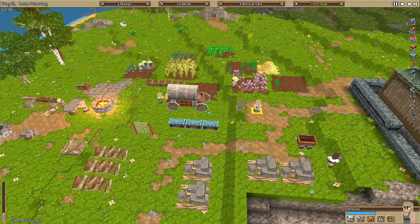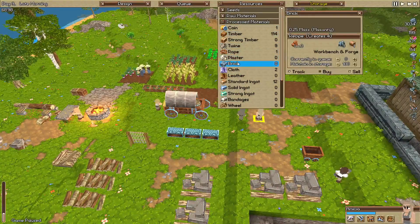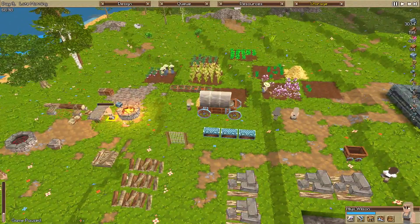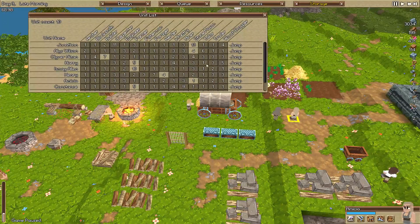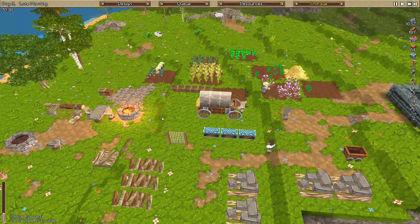Misha, why are you not doing stuff? Surely you can build bricks at level 1. Oh - processed bricks require level 3 stonemason. So it looks like Alice can build them but Misha can't. We don't have any other stonemasons free. So what we're going to do is jump into Alice's settings and tell Misha to train until level 3 - then she can jump into brick production.